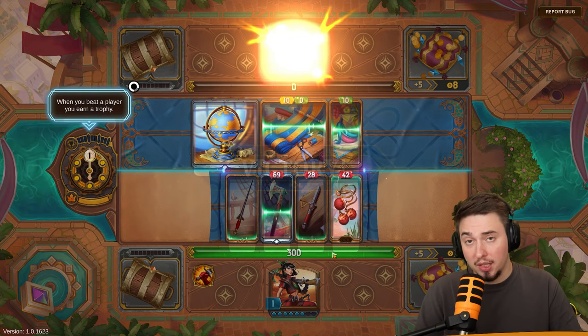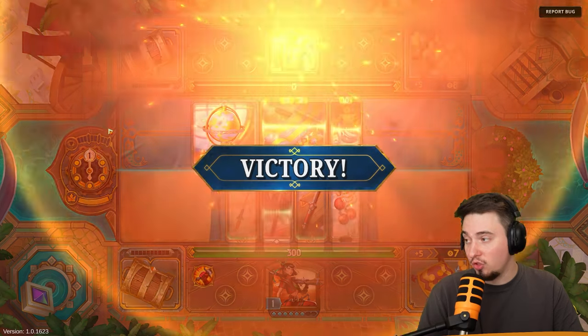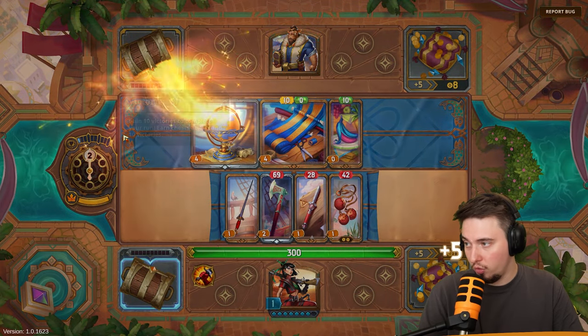The two lines coming toward the middle — when they reach it, the sandstorm will start dealing fatigue damage to both of us. When you beat a player you earn a trophy, and we need 10 trophies to win. Those are the trophies on the left we need to collect. Here we are on the second day.